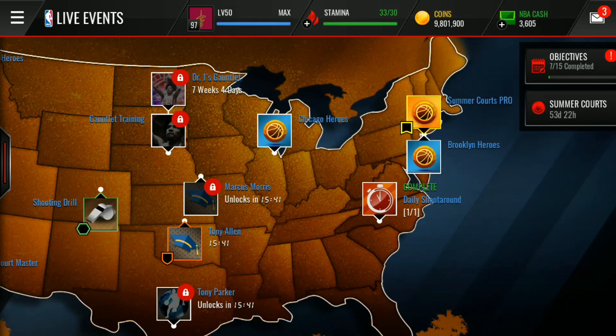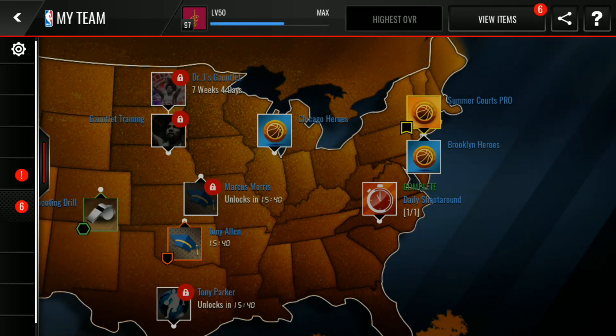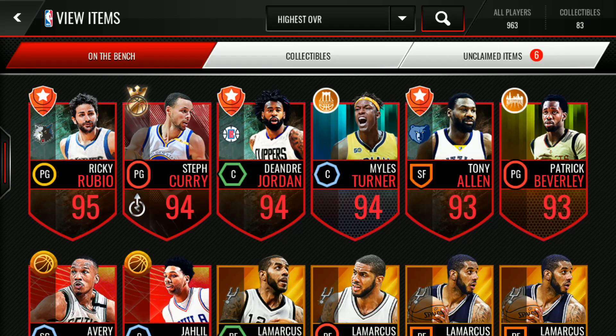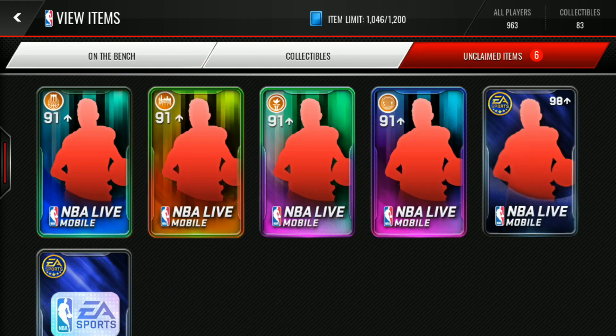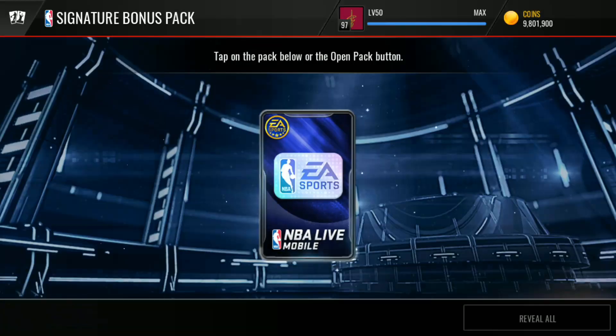Let's go ahead and open some packs and see if we can pull that 99 Lonzo Ball. I have got some pack opening for you guys — I bought that bundle for 10,000 NBA cash. You can get one certificate from the Signature Series bonus pack, which costs only one coin.